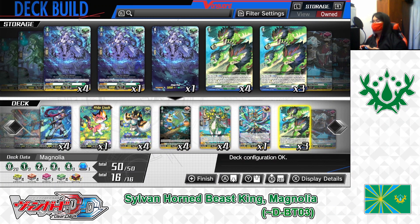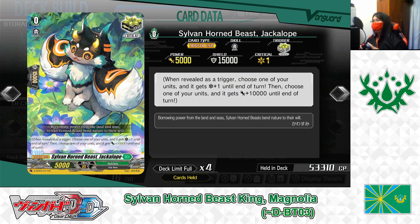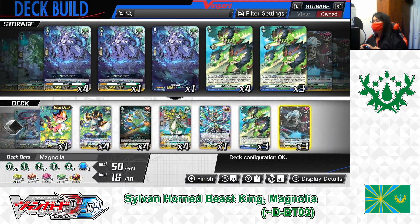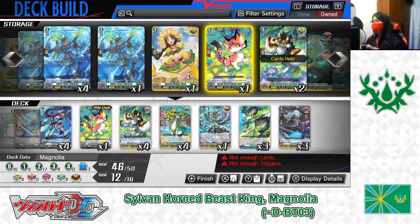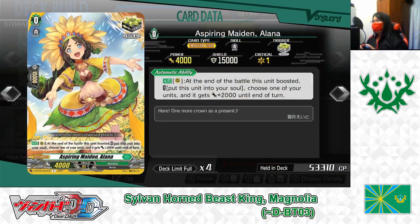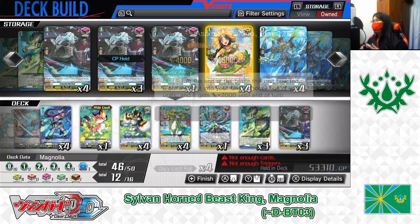Now for the trigger lineup. Grade 0: Sylvanhorn Beast Jackalope — Critical Trigger, playing 4. Replacing the draw trigger with Grade 0: Firing Maiden Alana — Critical Trigger. Skill Auto as a rearguard. At the end of the battle this unit boosted, put it into your soul. If the cost is paid, choose one of your units; it gets plus 2000 power until end of turn. Alana is a good way to restock your soul and give your remaining attackers extra power. Playing 4.